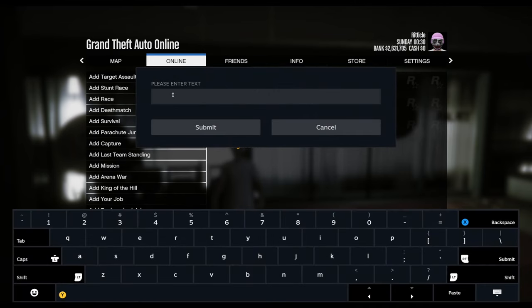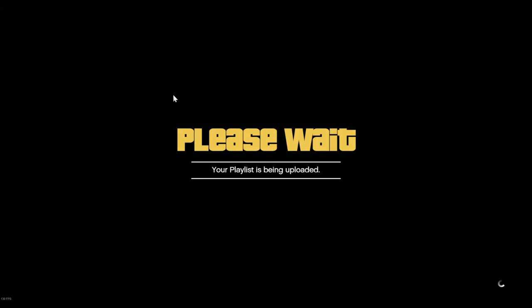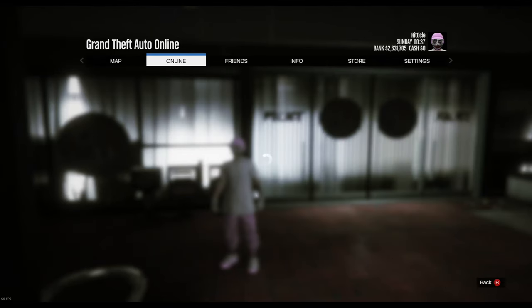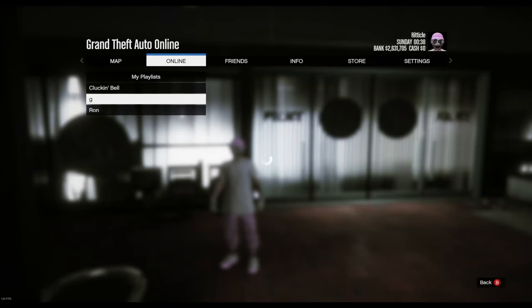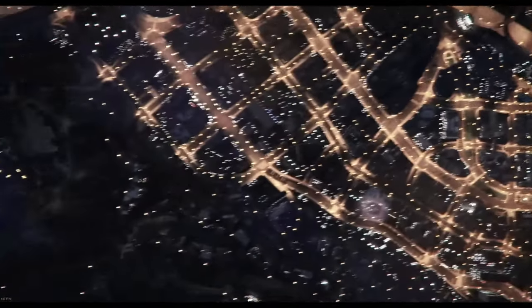Now you can save the playlist and name it whatever you want — I just named it the letter G really fast. Then go to My Playlist and play the playlist that we just created. It should load you in normally but say 'playlist' at the top.